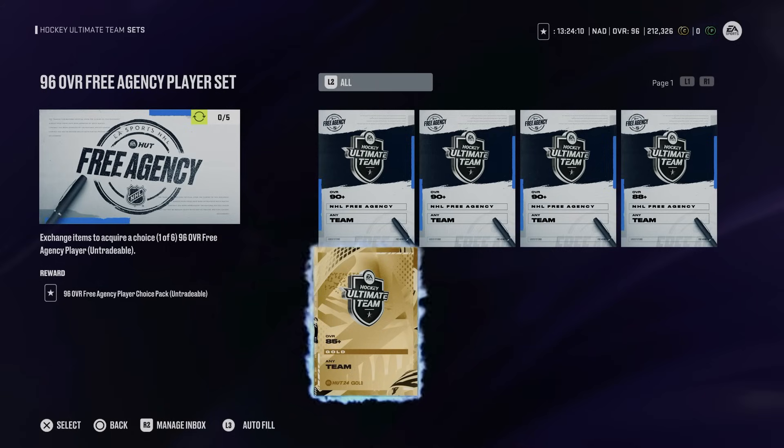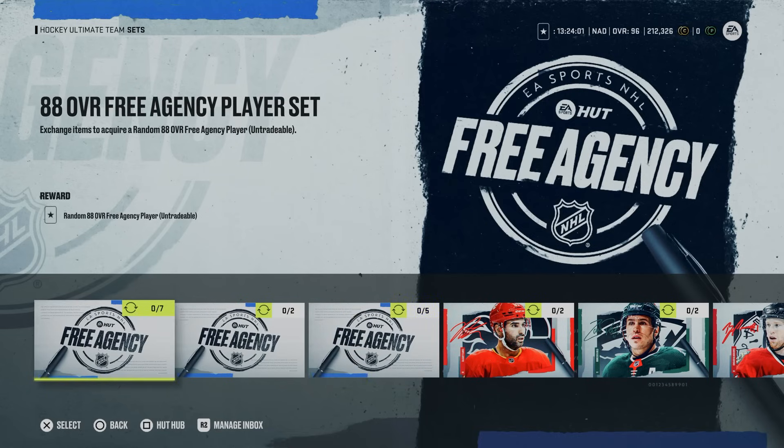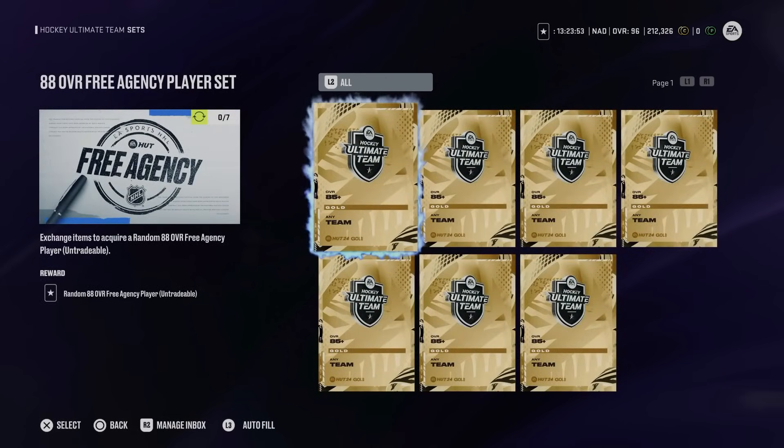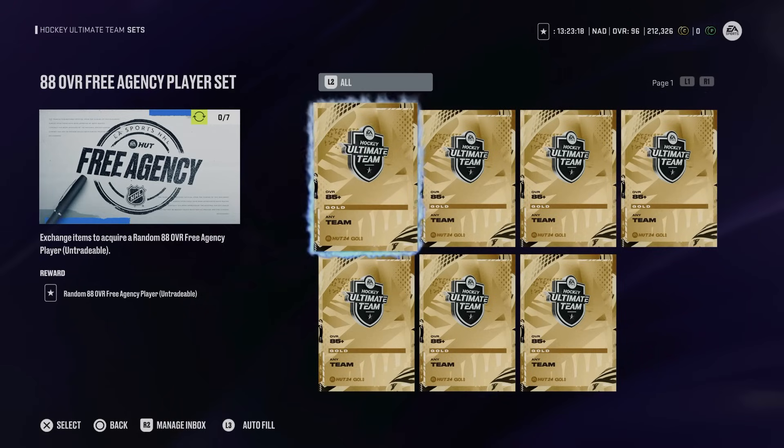I don't mind them changing up event formats and respect trying something new — the power-up collectible system is pretty boring. However, the major issue is that if you pull an 87 overall player item from packs, it has the exact same value as an 85 overall player item. This was one of the biggest issues that killed content creation before NHL 22, when they switched to the power-up collectible system. When you remove an economy — because you can't trade in an 86 or 87 for a discounted price — you make all those higher overalls essentially useless.